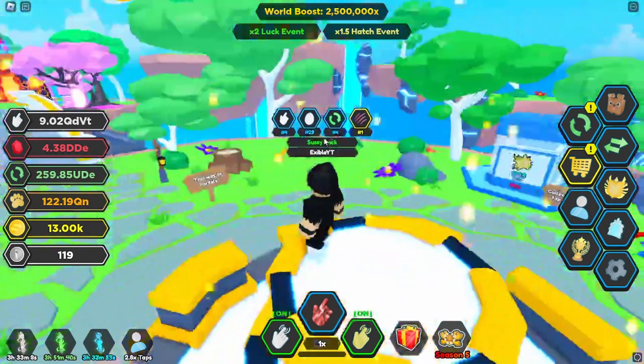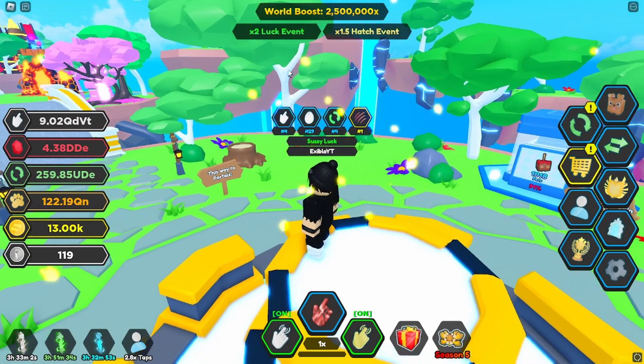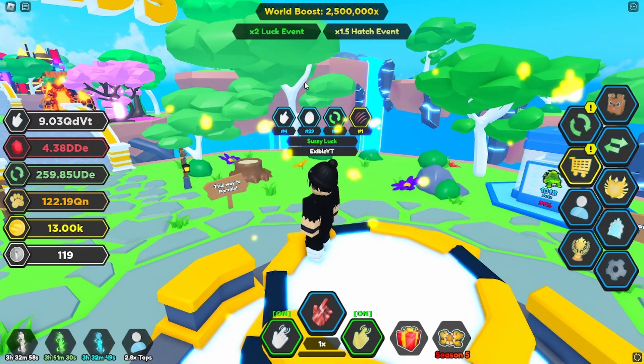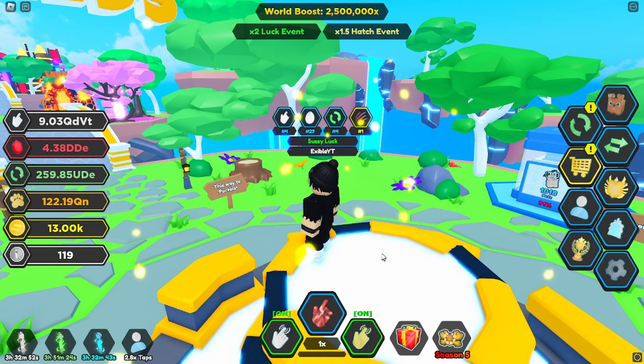If you remember last week and the week before we had a big golden portal here where we go to the event - it's no longer here. Good job to everyone that managed to hatch some of those event secrets, because you can no longer get them unless you trade with someone.